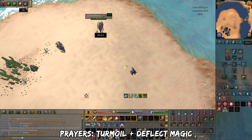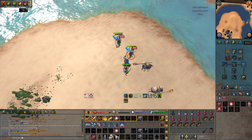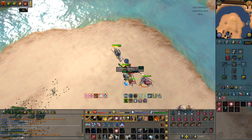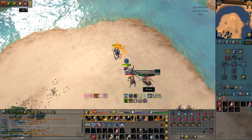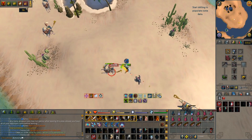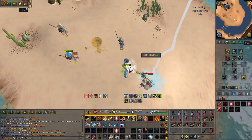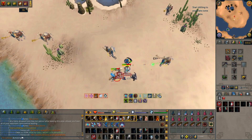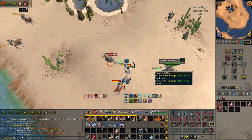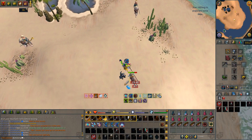Here is the strategy. The prayers you want are Turmoil and Deflect Magic. I'm not really great at Camel Warriors so bear with me. Generally use a basic ability as the first hit on the Camel Warrior because it will turn into 3 Mirages. Prioritize killing the Shadow Mirage first, then the Blood Mirage, and finally the Smoke Mirage. They often stack up well, so save your Quake and Hurricane to kill multiple at once. Try to position yourself to hit all 3 at once, though sometimes they spread out. Use a Threshold to finish off the Camel Warrior once the Mirages are dead.